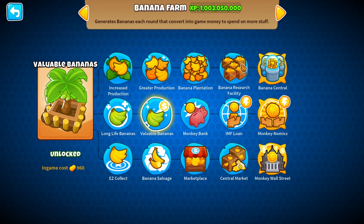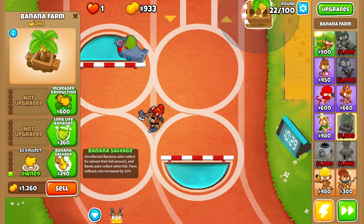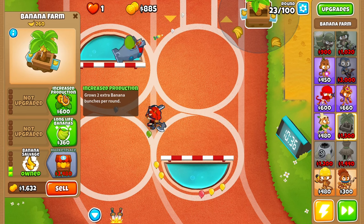Do it right here. I think I might do like a 4-2-0 or a 2-0-3. I think we do easy collect and then banana salvage — increase production.